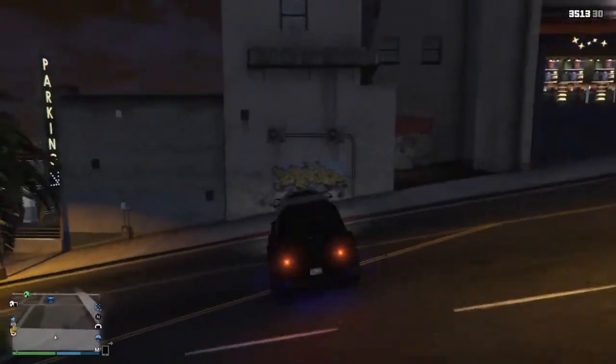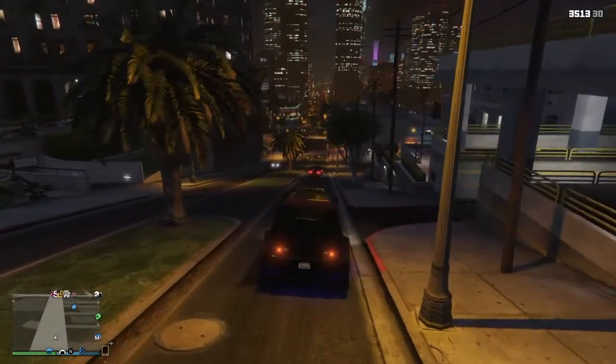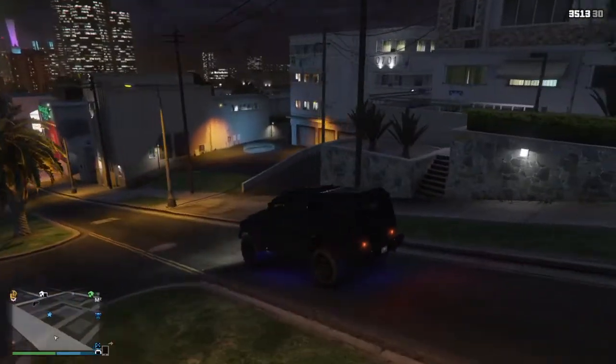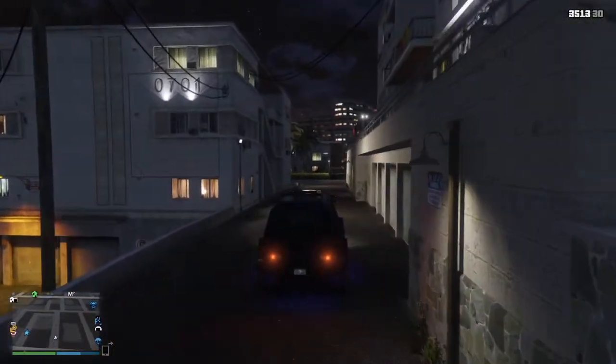So first of all, you will obviously need an Insurgent, whether it's your own or your friend's or anybody in the lobby who's willing to lend you one. Any Insurgent will do, as long as it's this type — the one without the machine gun on the back, and with the back hatch door, as you can see.